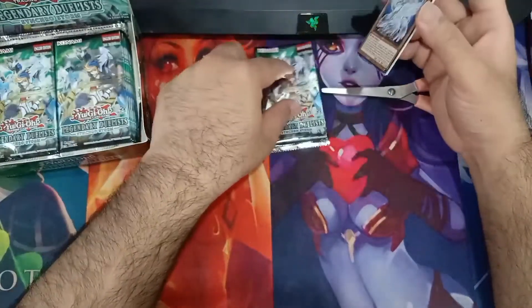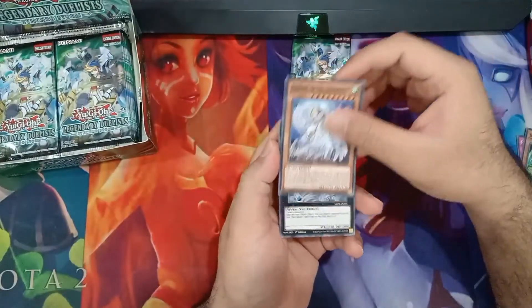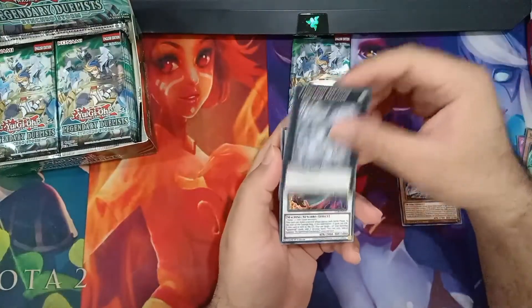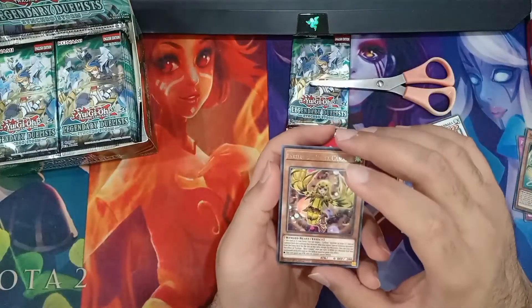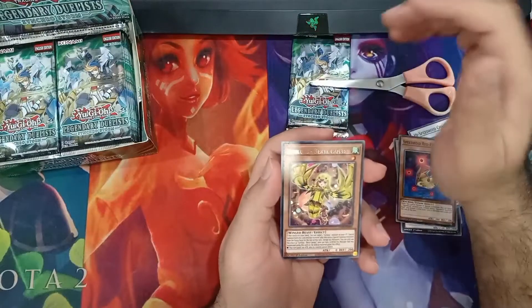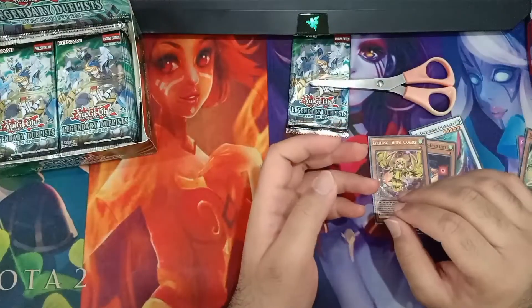We will be opening another pack tomorrow, hopefully - Burst of Destiny. Tornado Dragon, High Speed Roid, Speedroid Red Eye, Lyreelux, Lyreelux, and Barrel Canary.